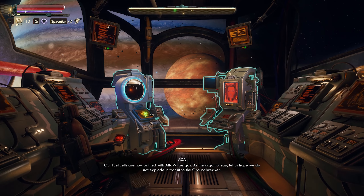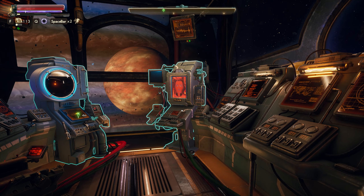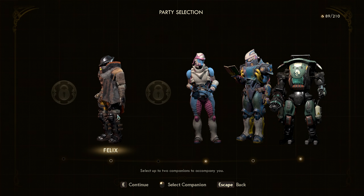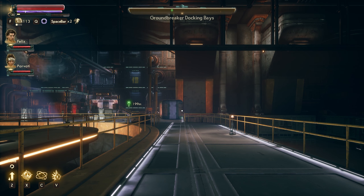Our fuel cells are now primed with Alta Vitae gas. As the organics say, let us hope we do not explode in transit to the Groundbreaker. Good that you remind us that we need to go to the Groundbreaker — thank you very much. You look so cool, man. Let's take Felix and let's take her. Maybe we should visit her — the one she admires.